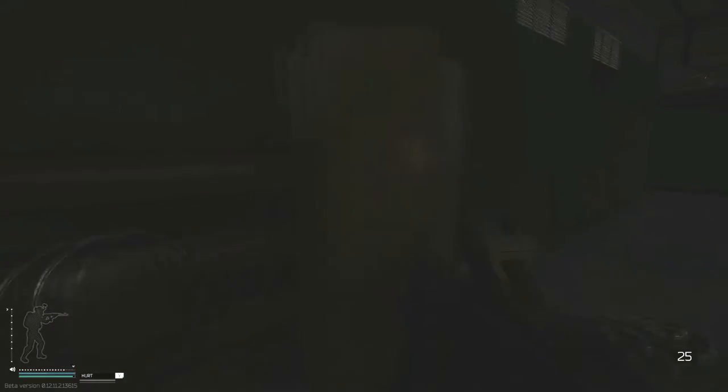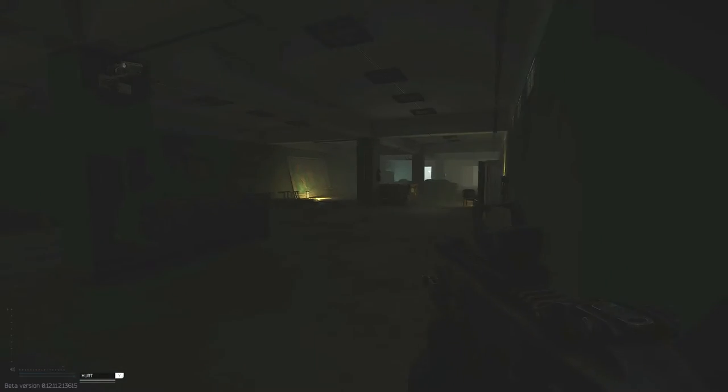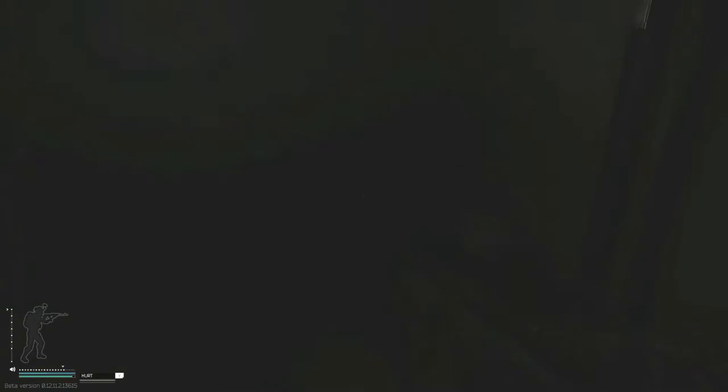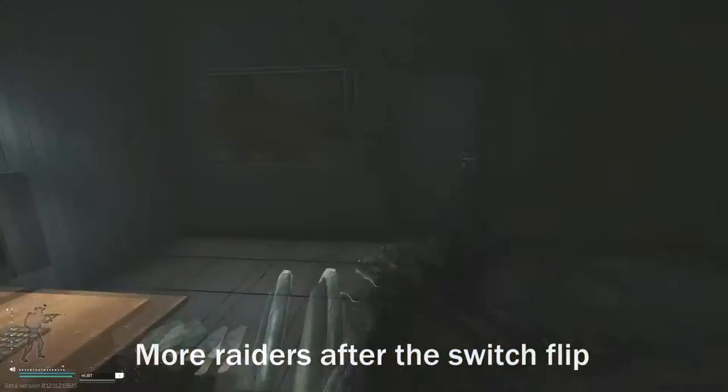First go straight, then turn left, and then turn left again. You'll see the switch that will activate the D2 exit. Open this door and you'll be at the command bunker room. If you kill the raiders inside all these interconnected rooms, it'll be counted towards your quest.